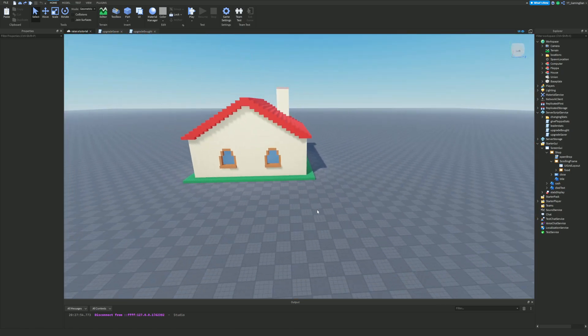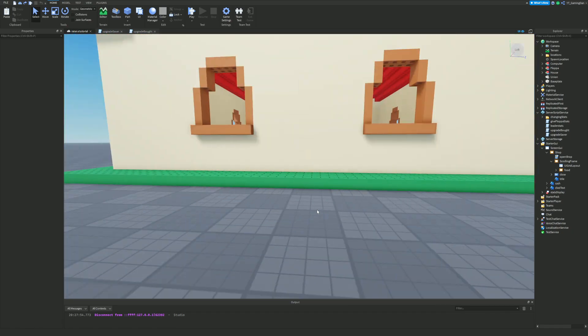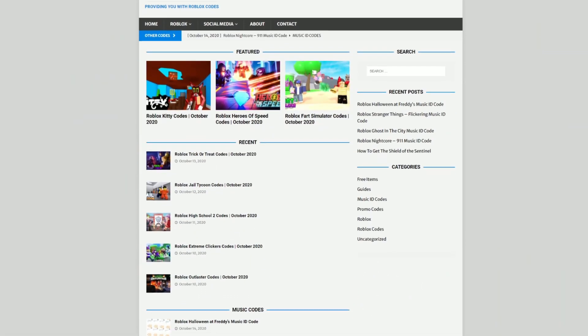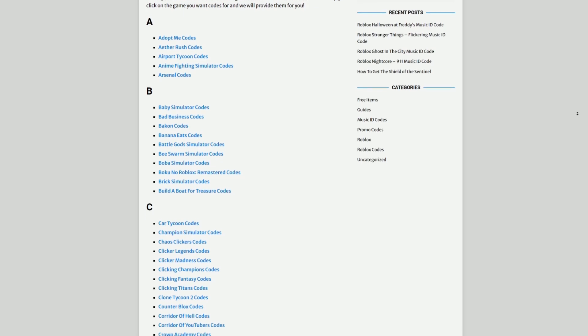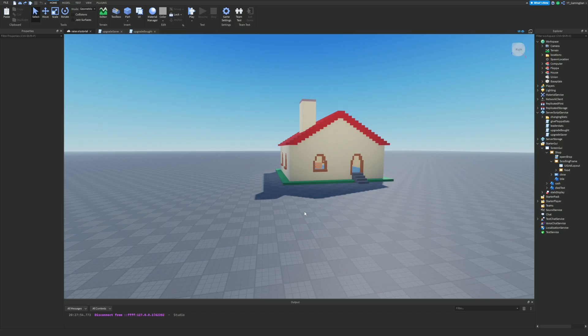So without further ado, let's get into it. But before I start, if you guys are fed up of watching YouTube videos for Roblox codes, I've got a solution: rblxcodes.com. On the website you can find game codes, music codes, and guides. There is tons of stuff in there — we give codes for over 1,000 Roblox games.